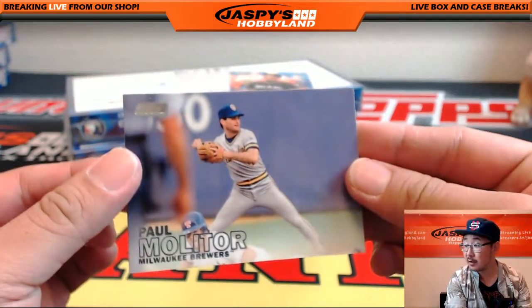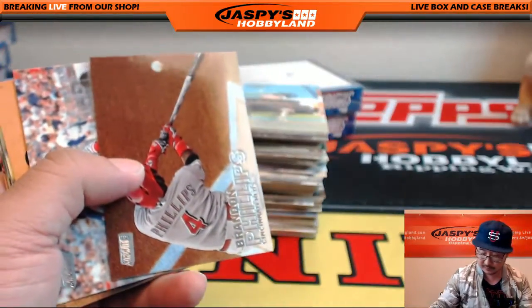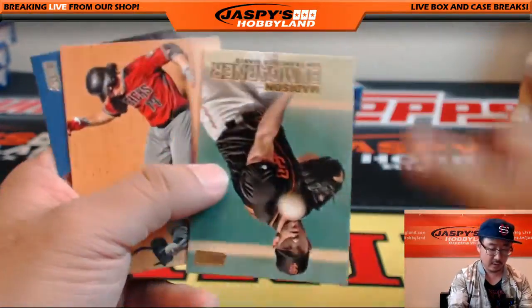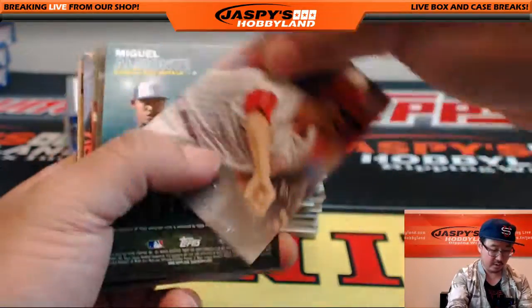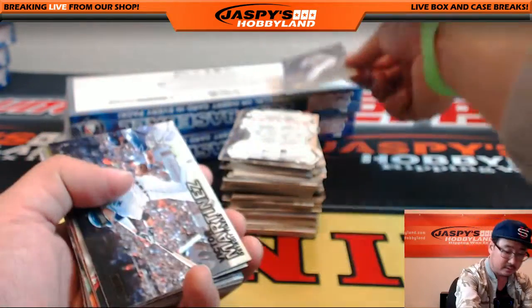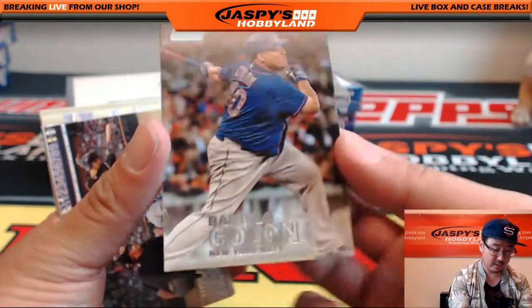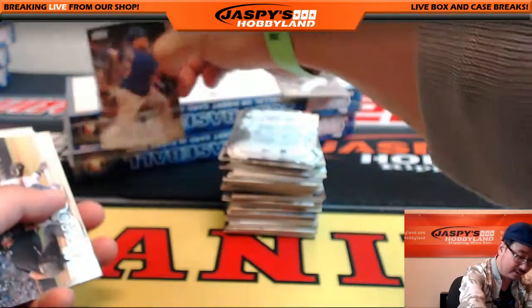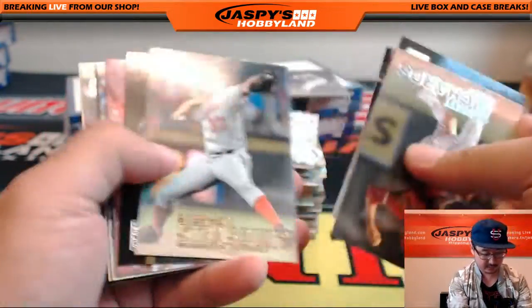Paul Molitor base card — pretty cool. There's Ichiro contemplating things. Buster Posey. Gold Madison Bumgarner, who actually hit for himself in the AL games. Aaron Nola and Miguel Almonte autograph — for the Kansas City Royals, going out to Riley Card Collector. V-Mart Black Foil. Bartolo Colon — that must be some sort of variation. Is that his home run swing? You are a legend, Bartolo Colon. Steven Strasburg Gold. Johnny Bench legends die cut. Jackie Robinson. Carson Smith for the Red Sox, Gold.